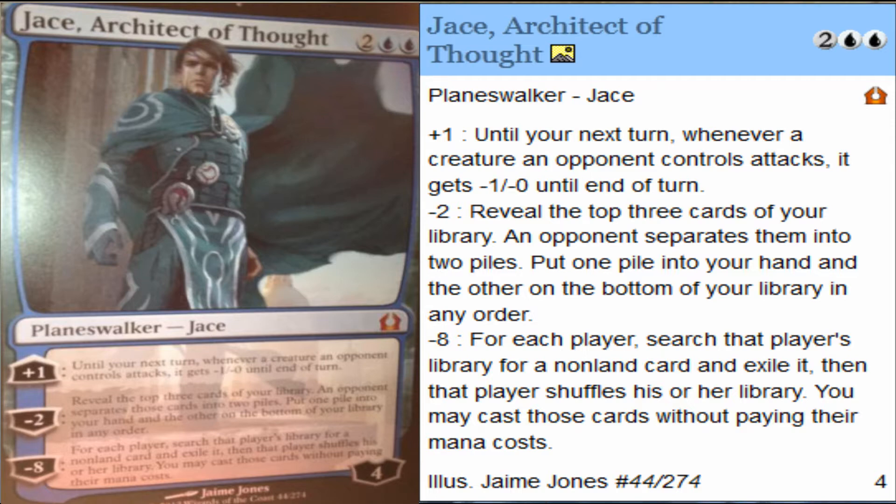His ultimate costs you 8 loyalty counters. For each player, search that player's library for a non-land card and exile it. Then that player shuffles his or her library and you may cast that card without paying its mana cost.